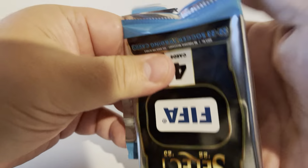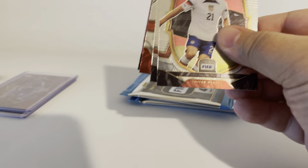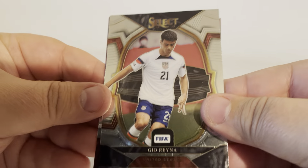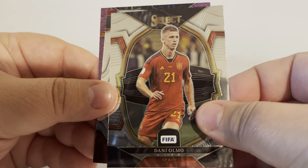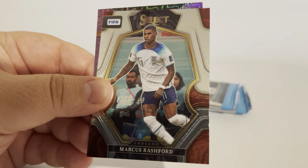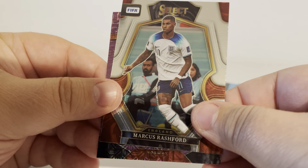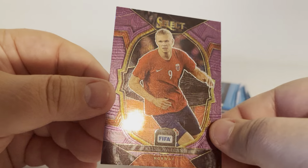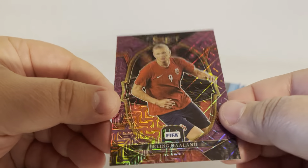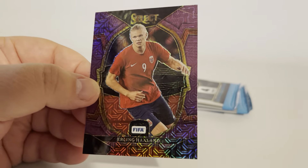We're on the back half here — now or never. Gio Reyna, Danny Olmo, Marcus Rashford, and — let's go! — Erling Haaland on the purple. I'll take that all day long.